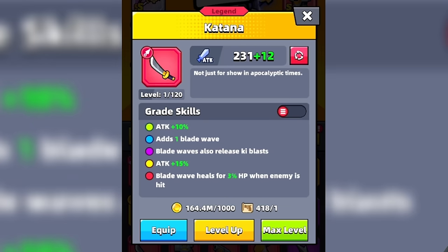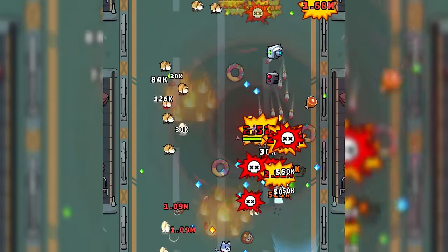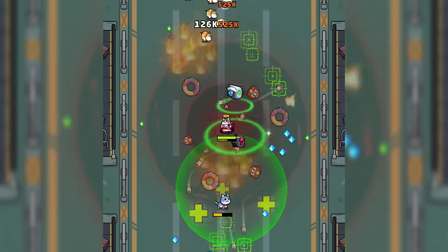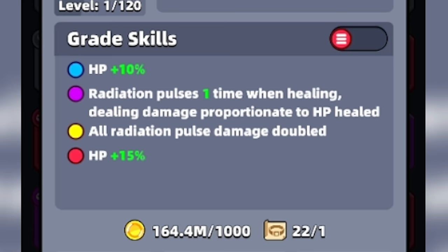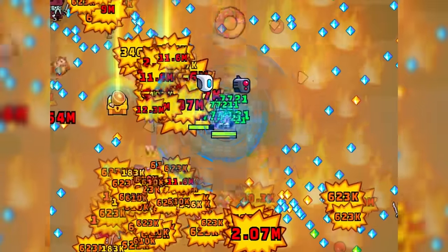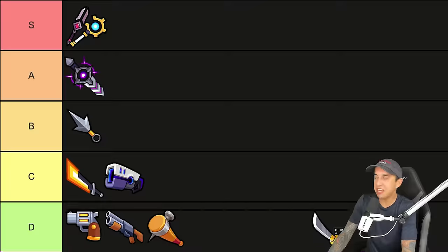The last weapon we have to rank is the Katana. The Katana is a very interesting weapon that can actually heal you when you hit an enemy. It's pretty good if you're using a build that has the Broad Waist Guard in it, because at an excellent grade, it radiates a pulse one time when healing. Since the Katana can heal you, you can get a lot of radiation pulses going. I think the Katana is a great weapon and it's very fun, but I'm going to stick it in the D tier.